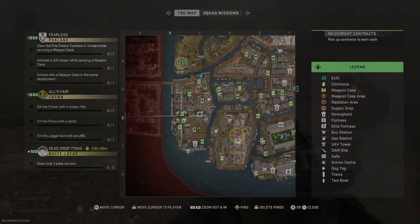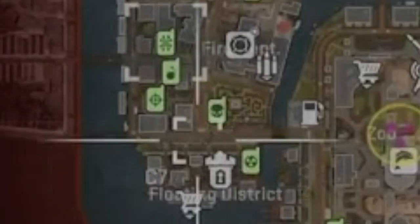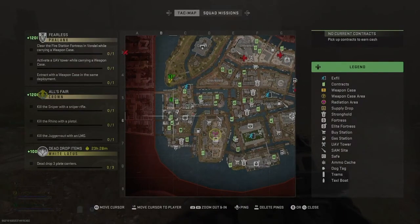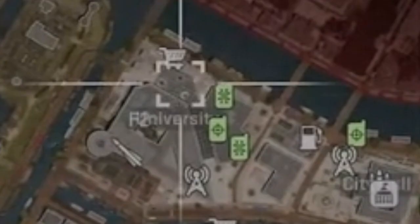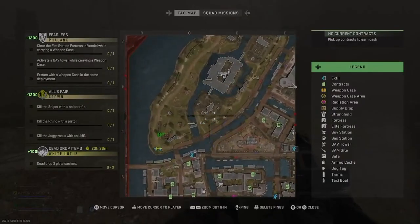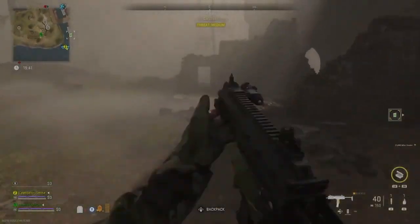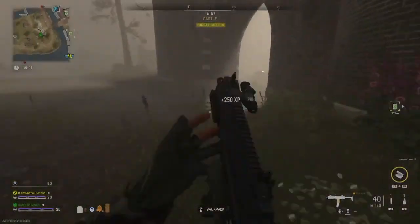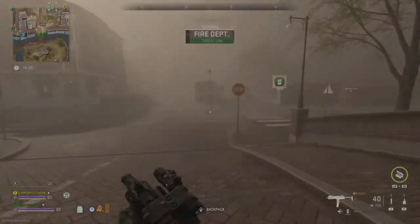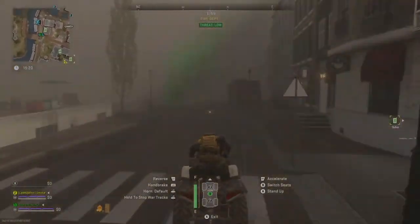I couldn't wait to bring you this guide today. Me and my teammate found an easy way, if you haven't already seen it, how to complete the White Lotus Tier 4 contract deadlines. As you can see on the map, we figured out the best way to do this - doing signal intelligence missions and hacking the exact same couple of contracts in your area actually works.